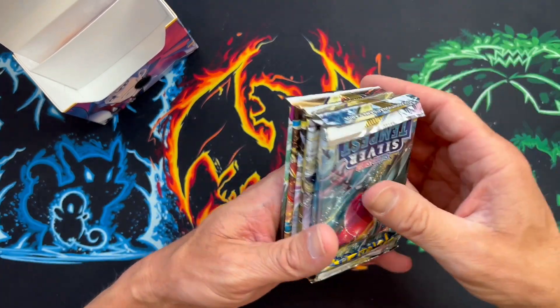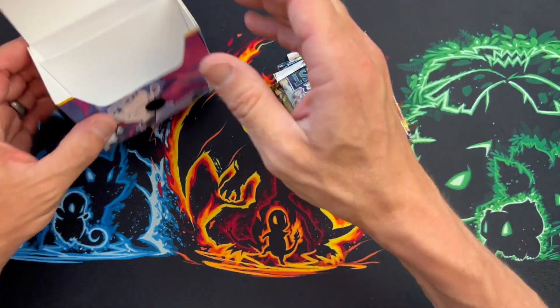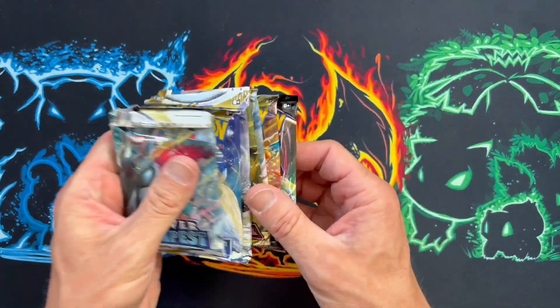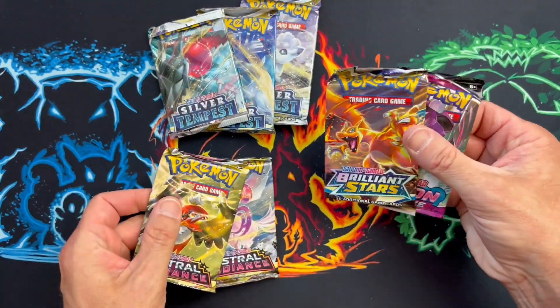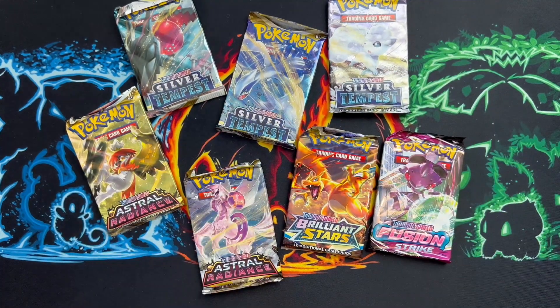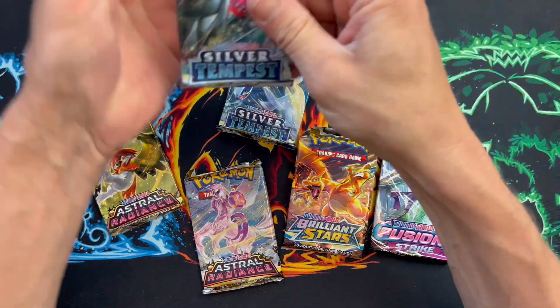You've got one, two, three, four, five, six, seven packs to open — and that's what we're here for! We've got three Silver Tempest, two Astral Radiance, a Brilliant Stars, and a Fusion Strike. I think we should just go timeline on this.